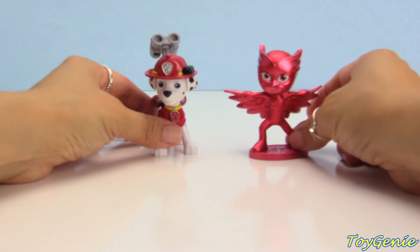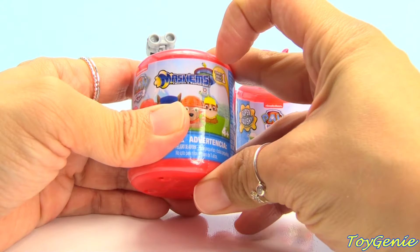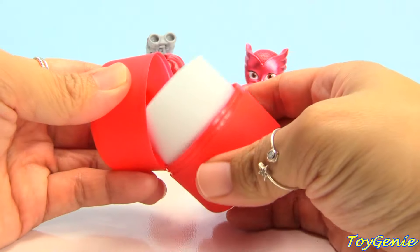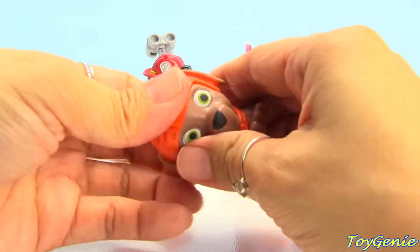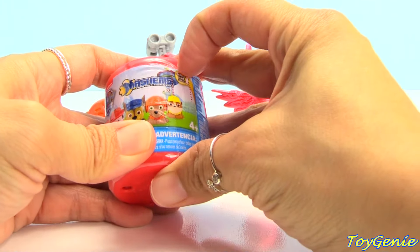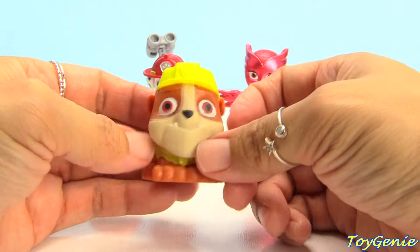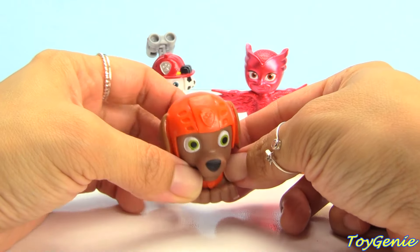We have two red characters, so let's open up two red mashems. Let's open up this one first and see who we get. These are Paw Patrol mashems. We have Zuma! Let's dive in — you can swish him, squeeze him, pop his eye out, smash him. And now let's see this one. We have Rubble! Rubble on the double. Rubble's in yellow. Do you guys know what color Zuma is? Orange — that's right.